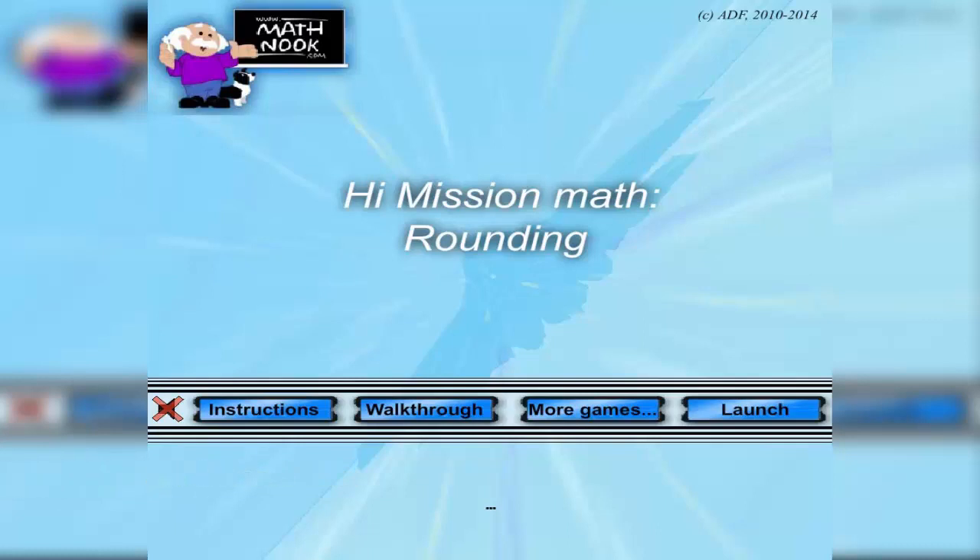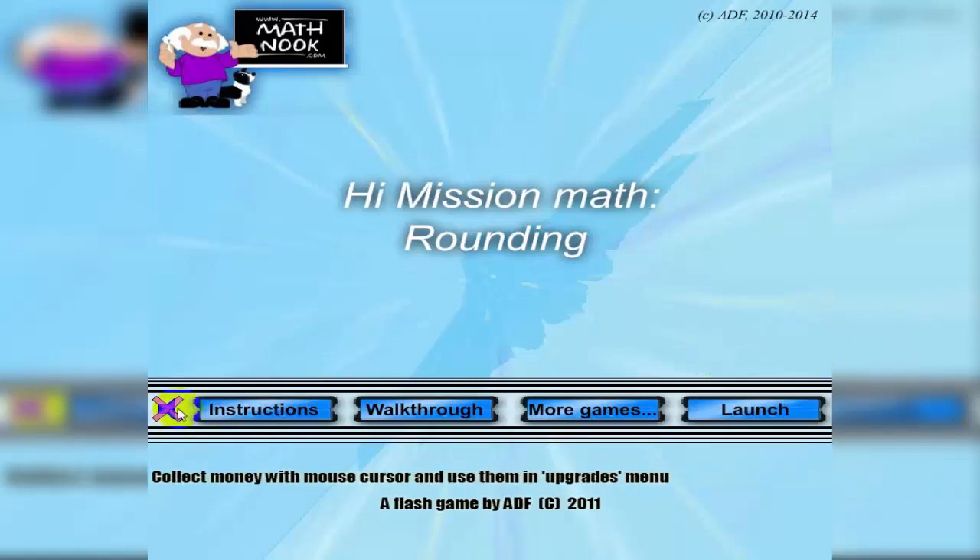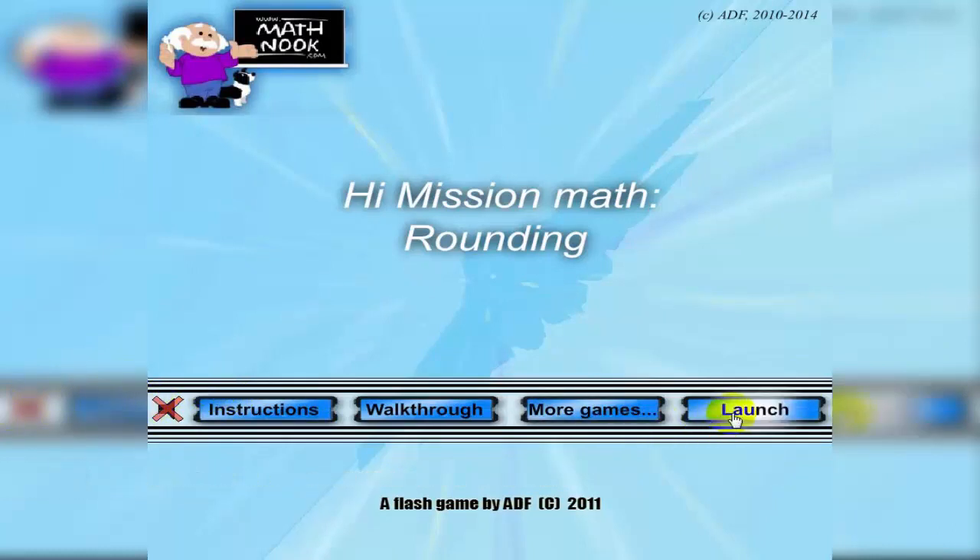Hi, this is Tommy Hall with MathNook.com and I'm here to give a quick overview on how to play our rounding version of the high-emission math game. When you first start the game you'll see this menu here and you can turn the sound on and off by clicking this little speaker button, and you can also do that during the game. I'm going to go ahead and keep that off for the video.